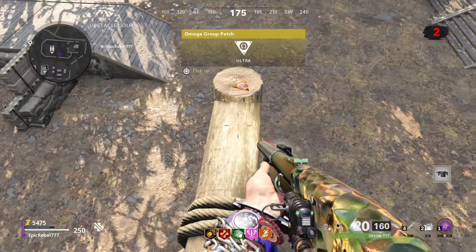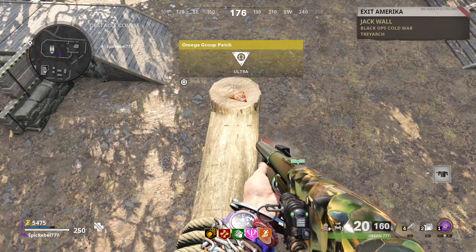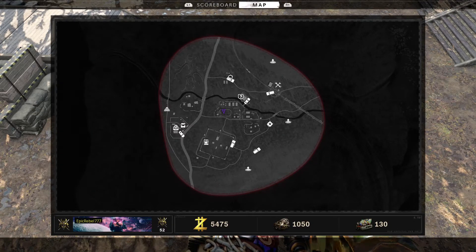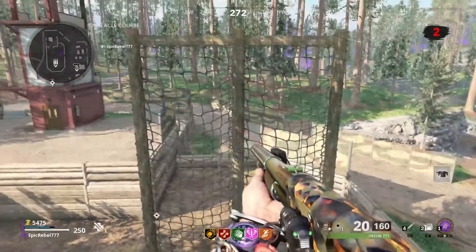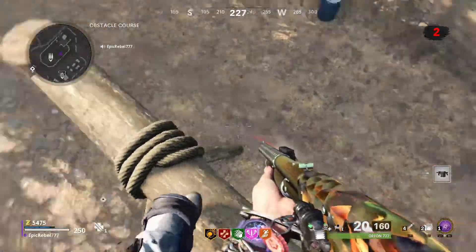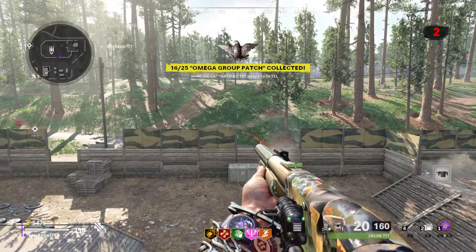Today I'm going to be showing you how to get the Omega Group patch intel in Outbreak. What you're going to want to do is come to this position on the map — you'll see the purple arrow which is where I am. There's an obstacle course; you're going to want to climb up, parachute onto this ledge, and it will be right here. That's it, thanks for watching.